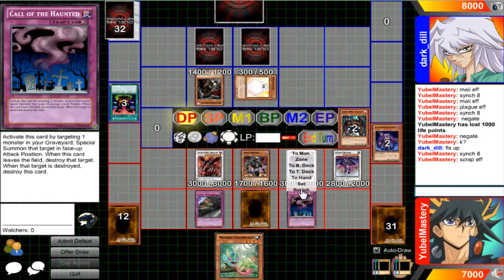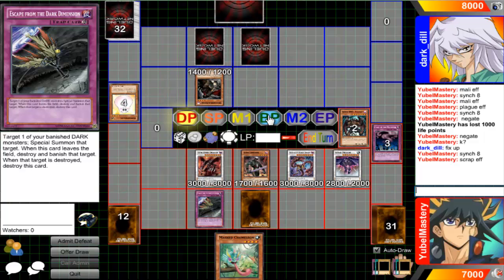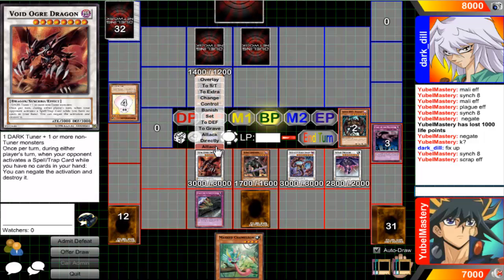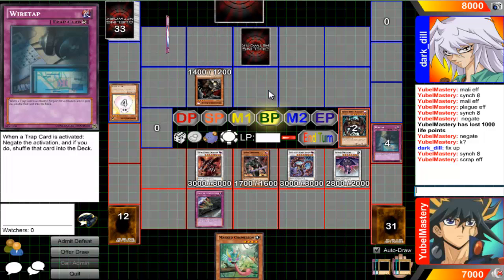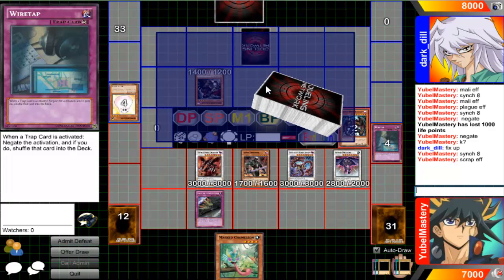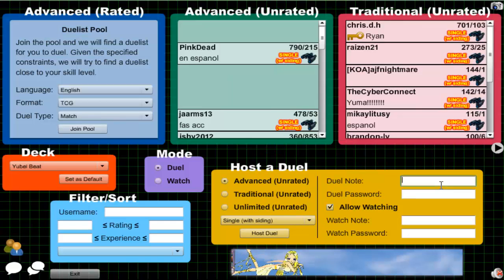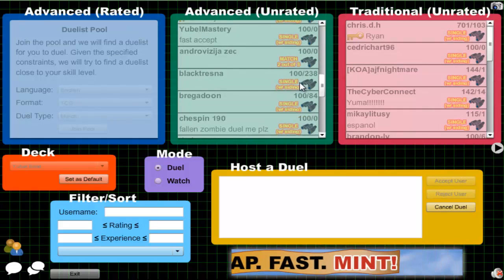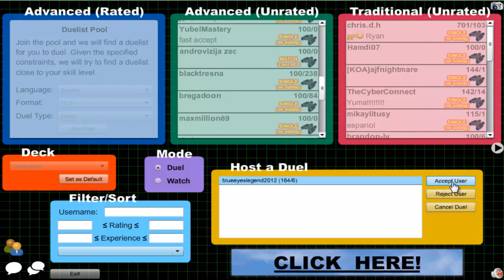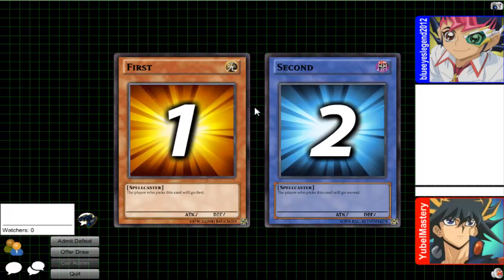Let me start clearing up this back row, I can't have this here. I wish I could summon the Masculine but I can't. Tap that. So Masked Chameleon kind of messed me there because I couldn't summon it. I'm not sure if you can set it - I have to read the card. If I could set it I probably should have set it. But he quit anyway so it doesn't matter.